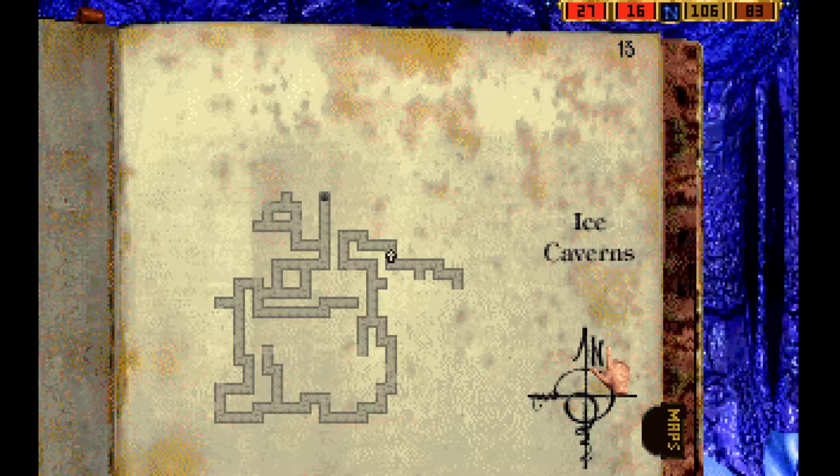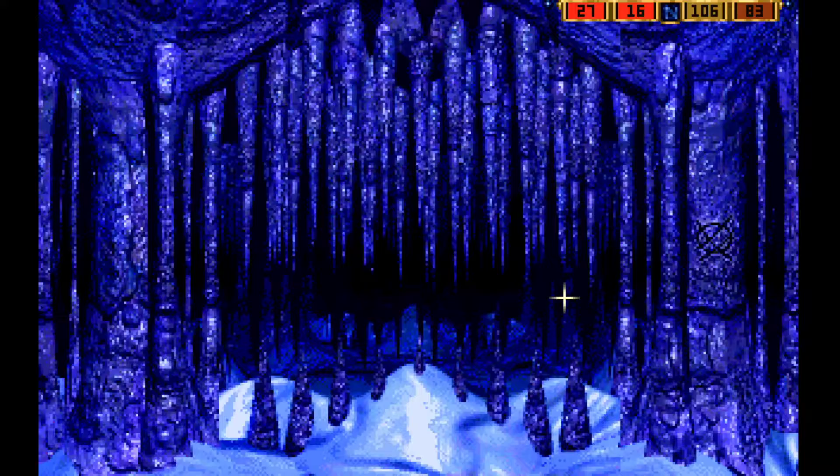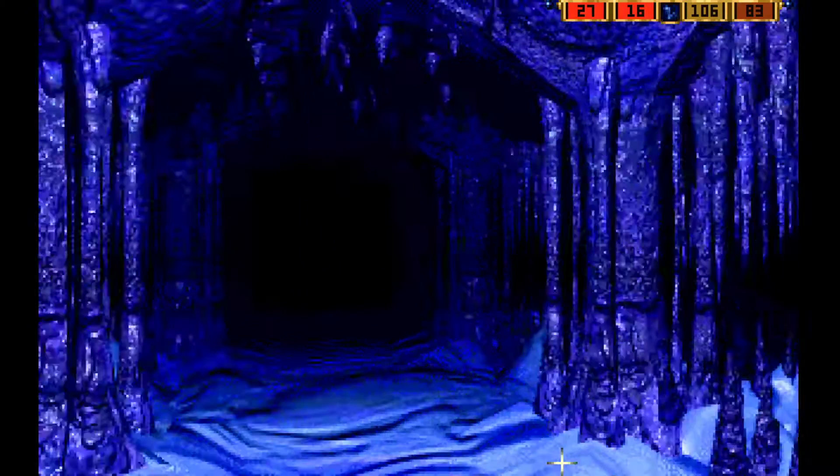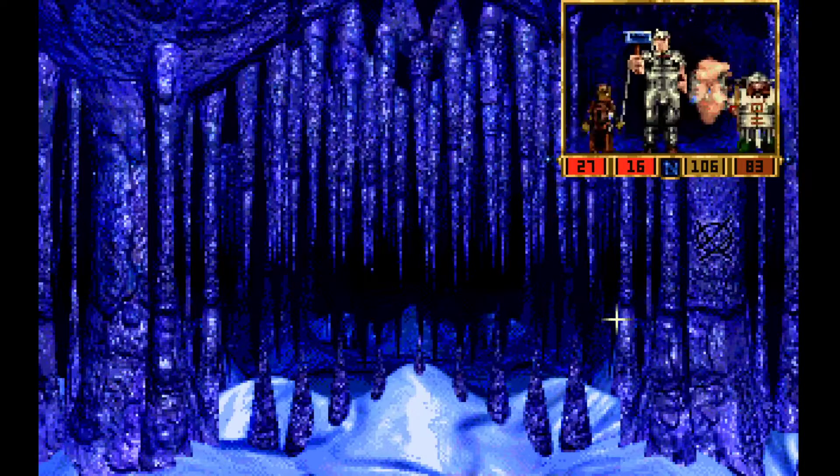Okay, here we are back in the ice caverns. Two little things to showcase in this tiny area. One, there's a little marking on the wall right here that we never saw before. And all that means is that's the ice queen's symbol. So this wall, if you have the ice hammer, you can actually destroy this wall.